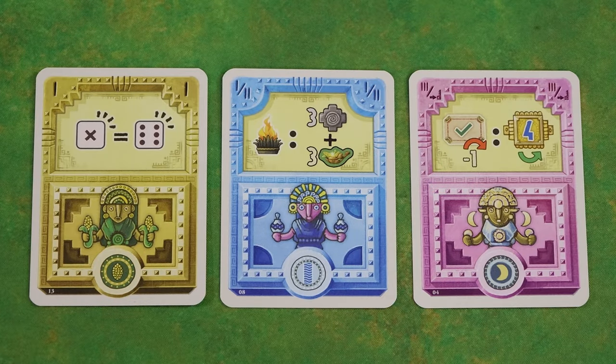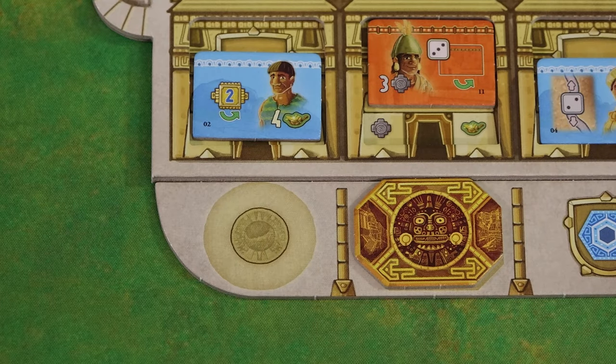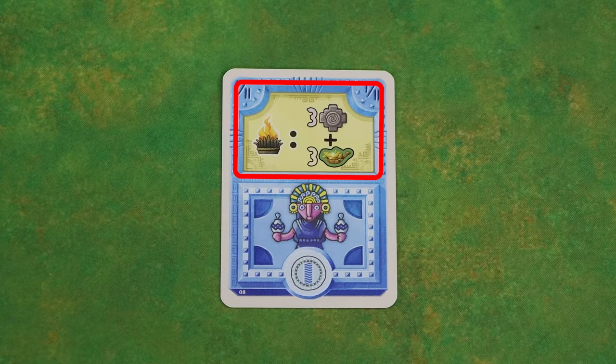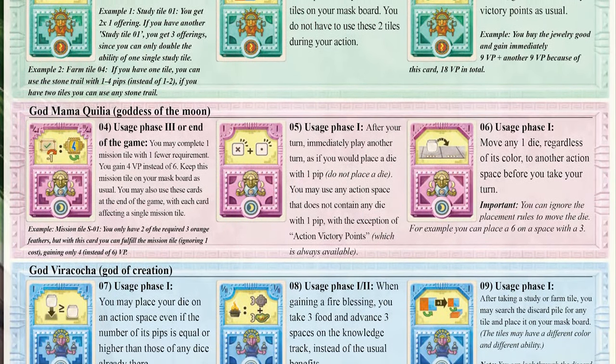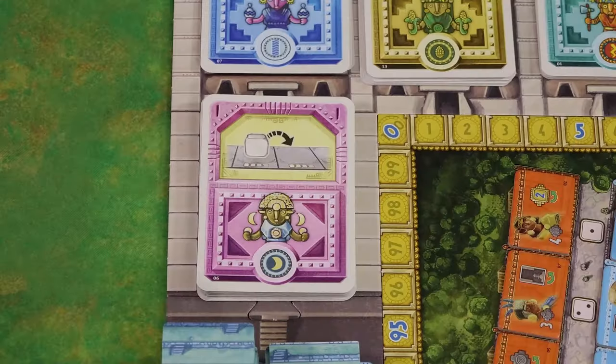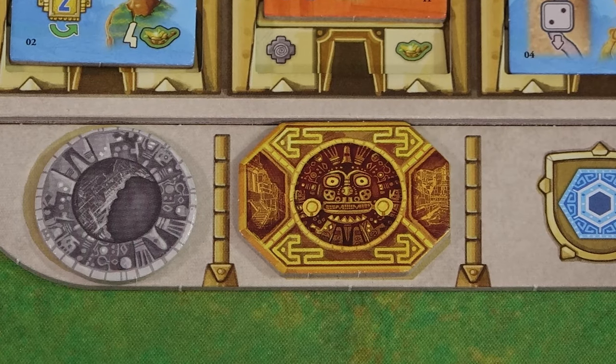In the top corners of each card is shown the phase or phases in which it can be played. This one can only be played in phase 1; this one can be played in phases 1 or 2; and this one in phase 3 or at the end of the game. To play a card you must spend 1 offering, returning it from below your mask back to the common supply. You then perform the ability as shown in the top half of the card — all of the abilities are explained in the addendum. You then place the card on the discard pile.